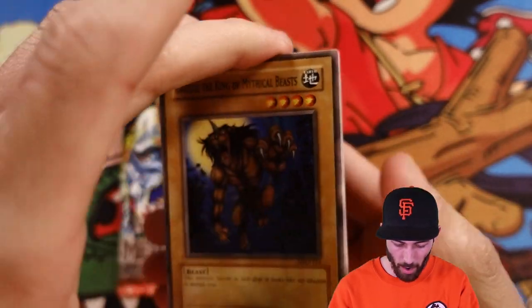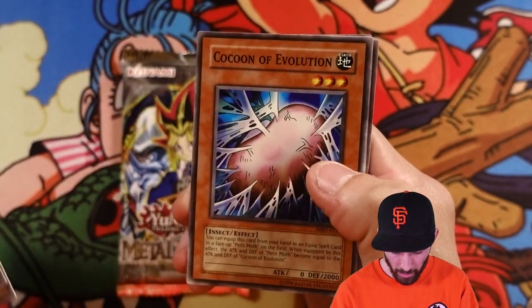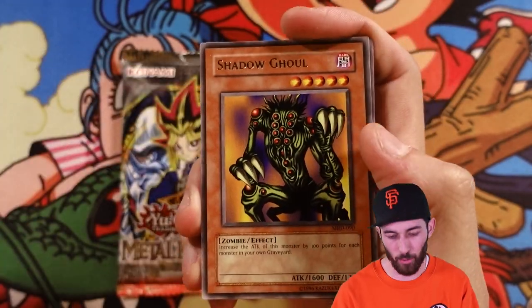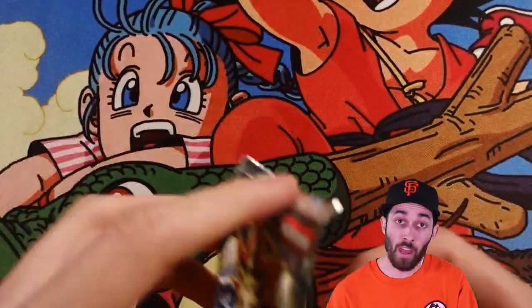Metal Raiders round two — come on baby, give us something. Gazelle the King of Mythical Beasts, nice card. Hunter Spider, Kakuna Evolution, Pale Beast, and Shadow Ghoul. RIP to Metal Raiders. Soul Release, Mushroom Man 2, Trent, and Block Attack again. Metal Raiders is already looking sad unfortunately.